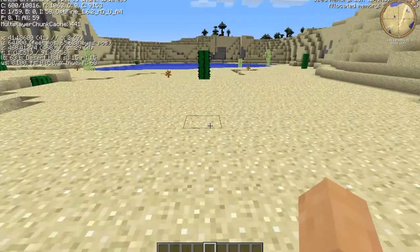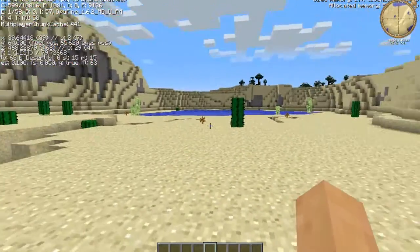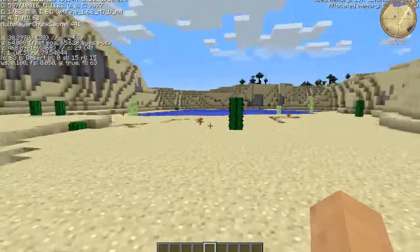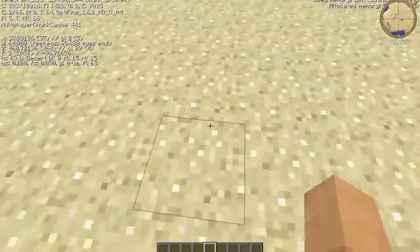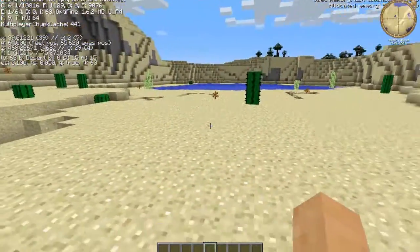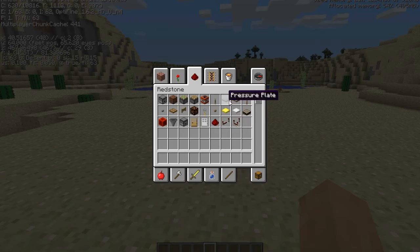Today I am going to teach you how to make an awesome redstone clock. It is better than the one that constantly runs because you can turn it on or off using a lever. First, what you're going to need is a redstone torch.